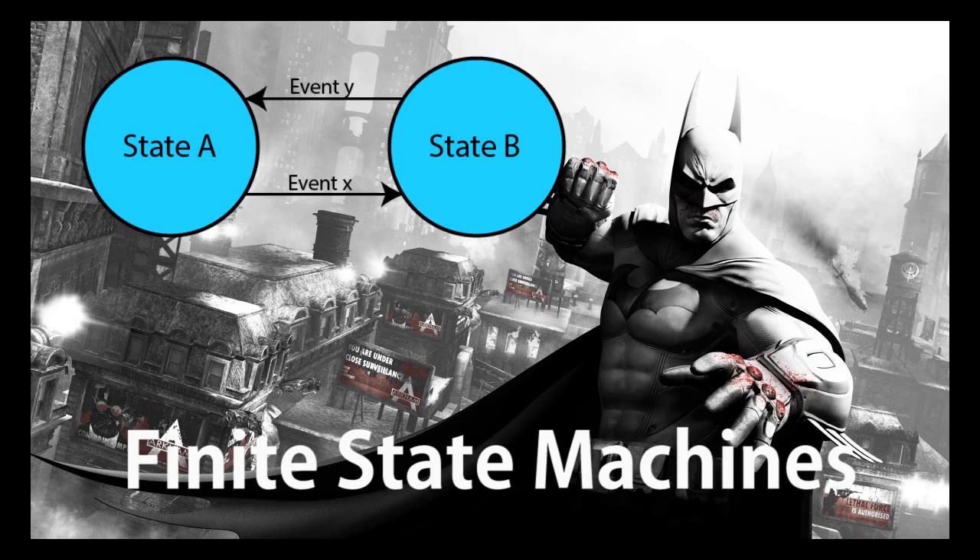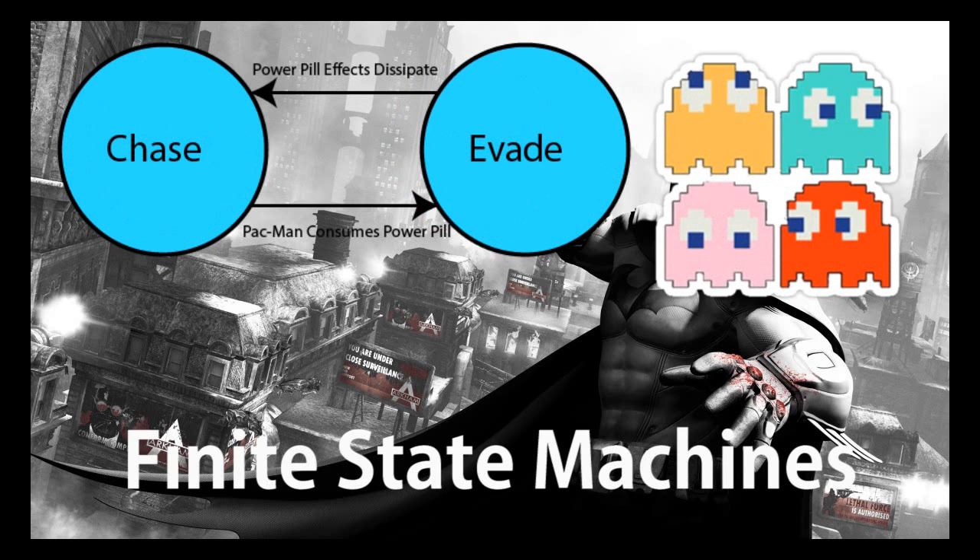If we look at an old favourite like Pac-Man and the ghosts' behaviour — ghosts by default will chase Pac-Man. In the chase state, there is a particular behaviour associated with how they satisfy chasing. Each of the ghosts always behave differently from one another, but ultimately they're all chasing. However, in the event that Pac-Man consumes a power pill, all the bots move into an evade state, because their job is to get away from you while the player can maximise their score by munching them up. Only once that power pill has dissipated do they resume back in chase mode.